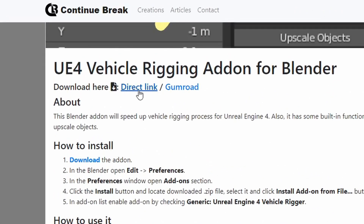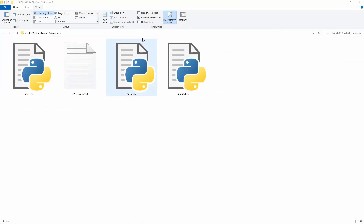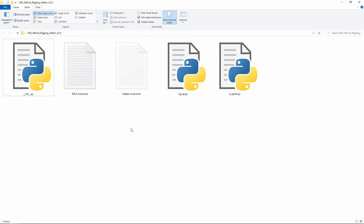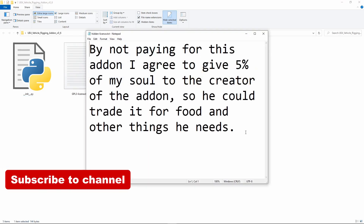Just use a direct link on the website or pay $0 on Gumroad. Also, by getting it for free, you accept hidden license terms to give 5% of your soul to me, so I could trade it for food and other things which I need.